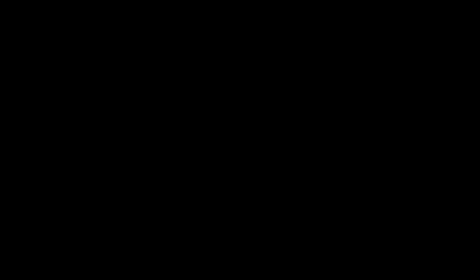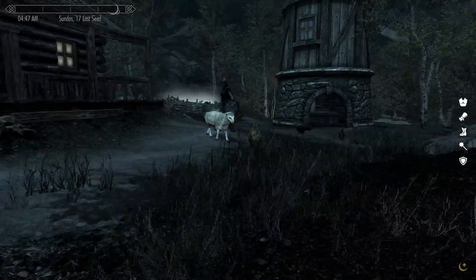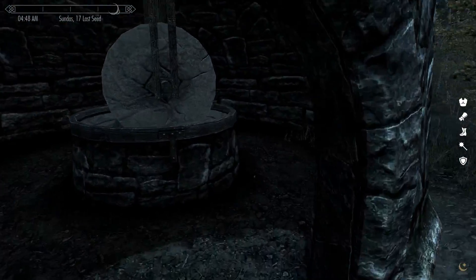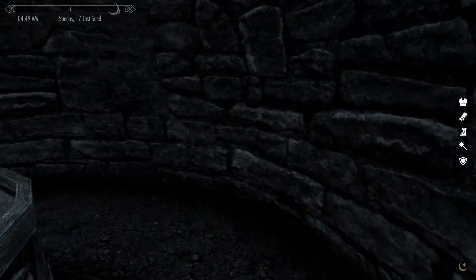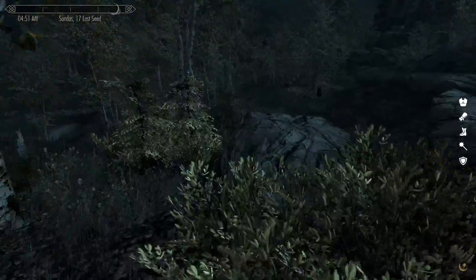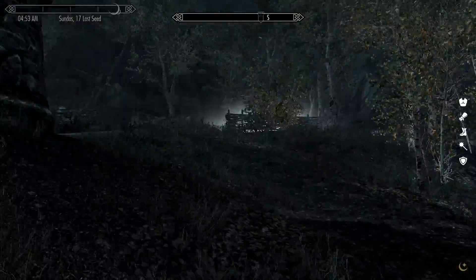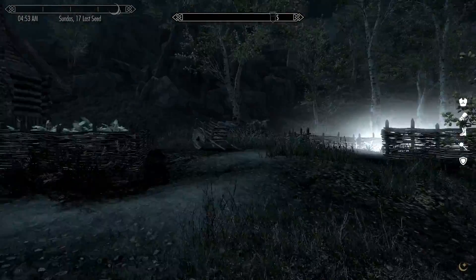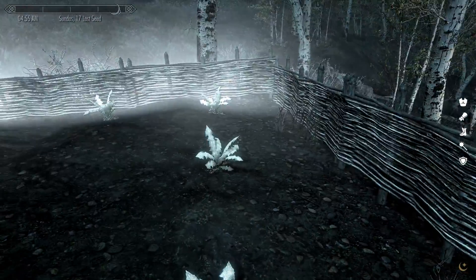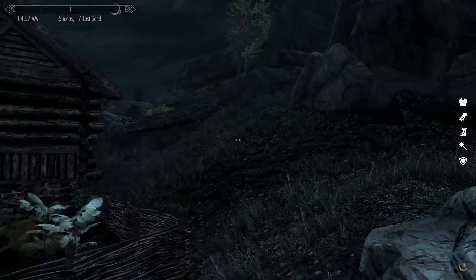I need a place to sleep. I can't just sleep in this person's house. Can I? Maybe they have a little bed off to the side. I can show the compass at any time. What is happening over here? Is this a Nirnroot? Holy cow. I don't need that — a bucket. That's stealing. I don't want to steal.